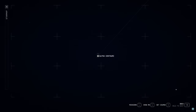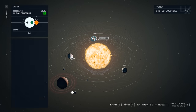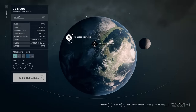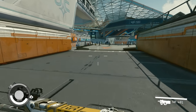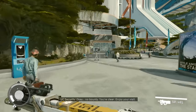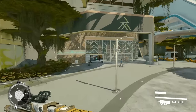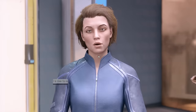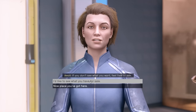First you need to go to the Alpha Centauri system to buy some resources. We're going to Jemison, the first main city you get to. When you've landed, take the main walkway, go round to the left, you see a building in front of you called Jemison Mercantile. Talk to the woman behind the counter and see what she has for sale.